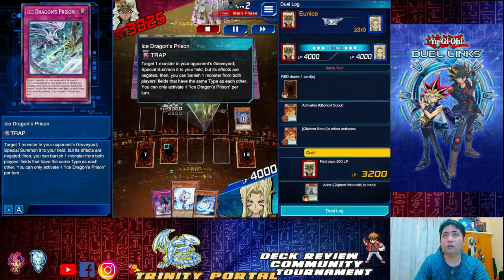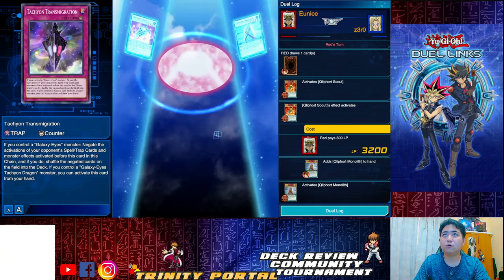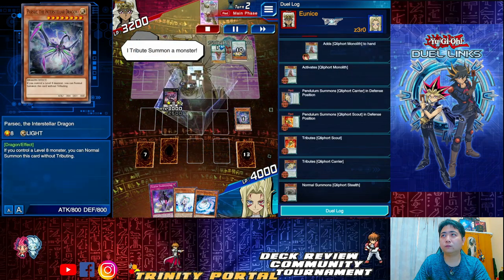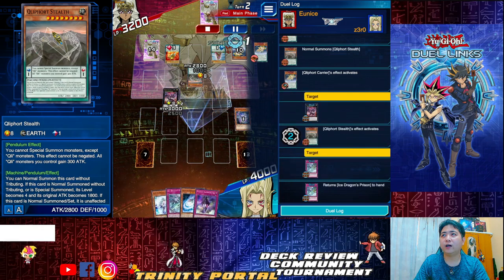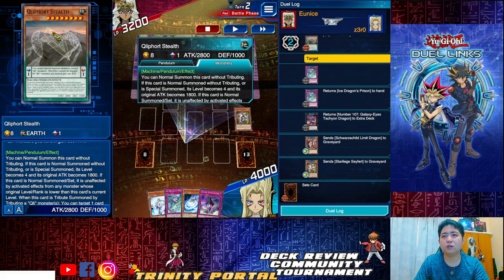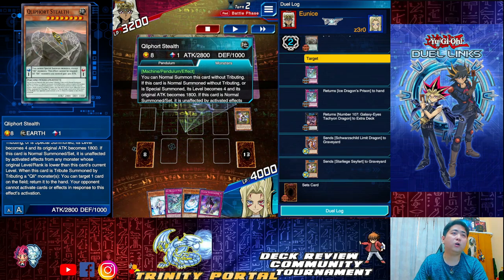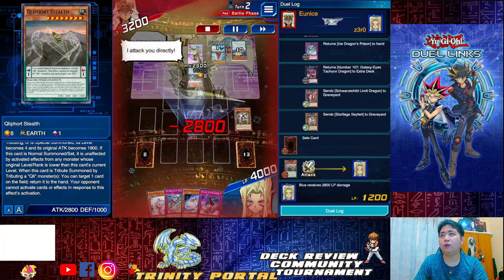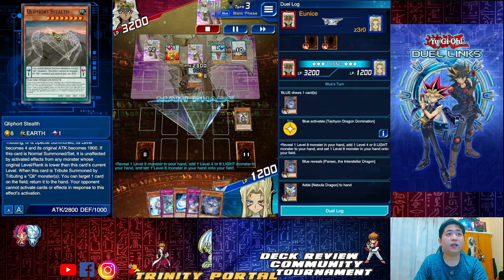Three interrupts: one omni-negate, one monster negate, and one Ice Dragon Prison non-targeted banish. Activate — not going for Transmigration yet. The carrier effect: it's unaffected by the activated effects of any monster lower, and your opponent cannot activate cards or effects in response to this activation. So Tachyon and everything will not be able to interrupt. Hit for 2800. Monolith draws two.